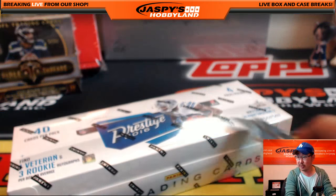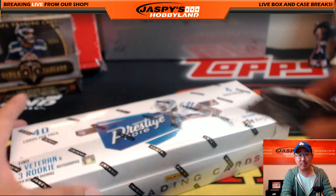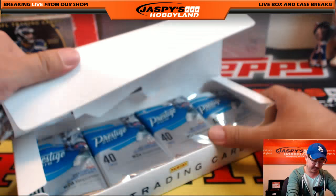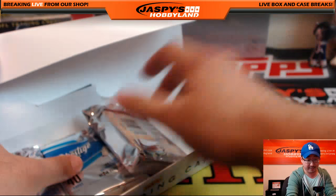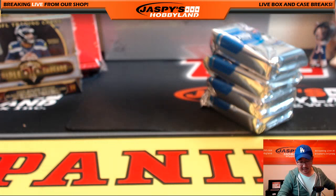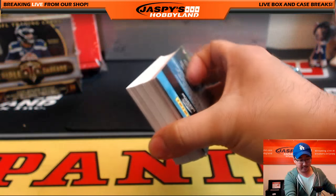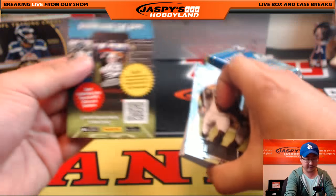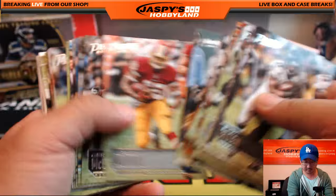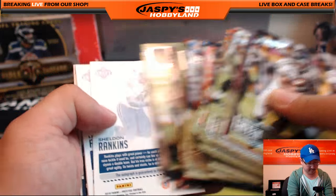One more Prestige box and we'll go to Triple Threads, then the TriStar Autograph Jersey, and then we'll get to a briefcase of Flawless Football. It's a Flawless Friday, ladies and gentlemen. We're going to have a break already filled - one briefcase random hit break of Flawless Baseball is already filled, and now we're in the process of trying to fill a one briefcase break of Flawless Soccer.